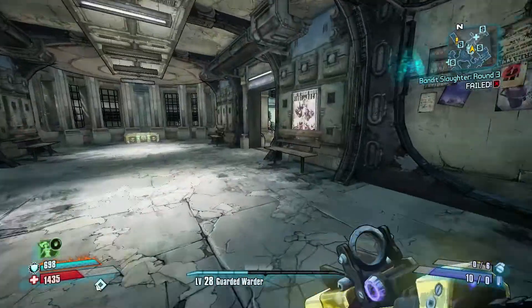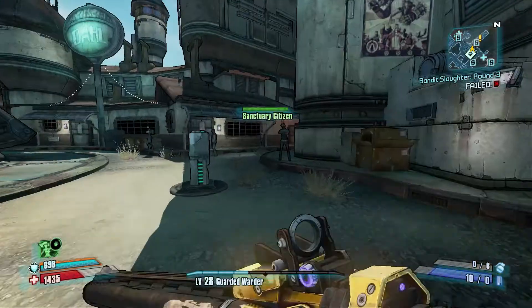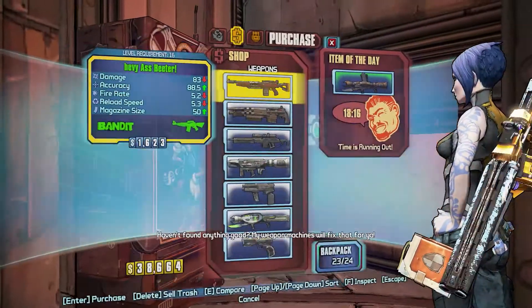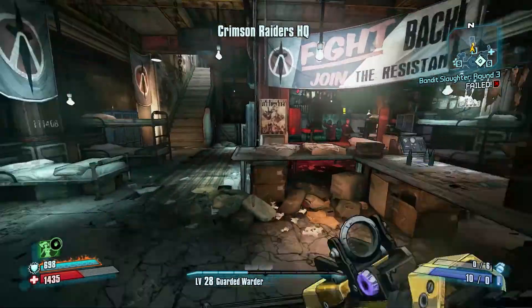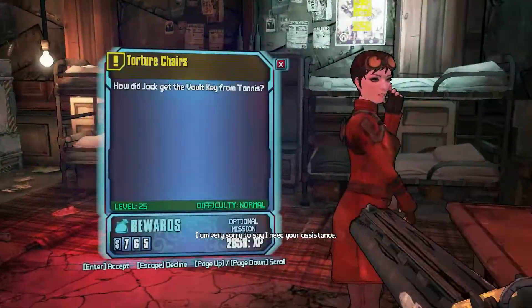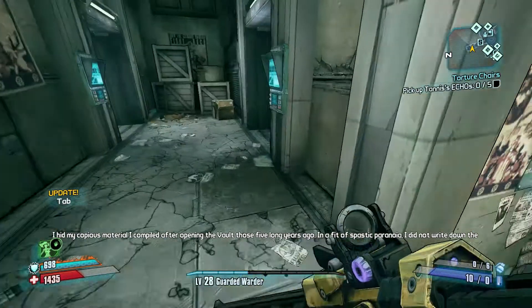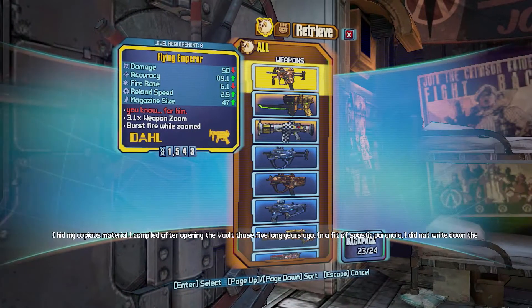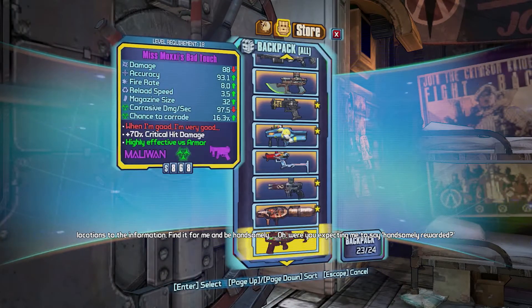Let's get some legendaries going. There's a mission to pick up here as well. Check the vendors — nothing. Let's deposit some weapons, pick up this mission, play the slots quickly, and then I've got to pick up Tannis's echoes. That's a nice run in here. Let's get the uniques out of the way.